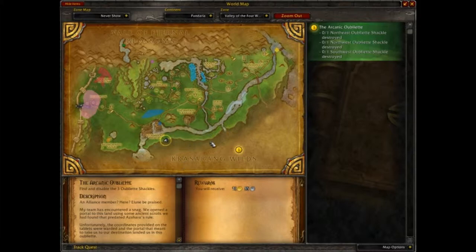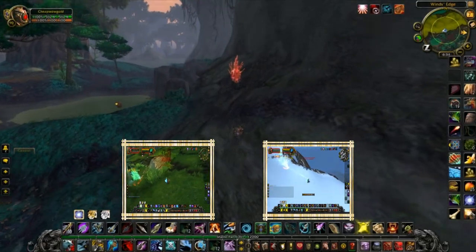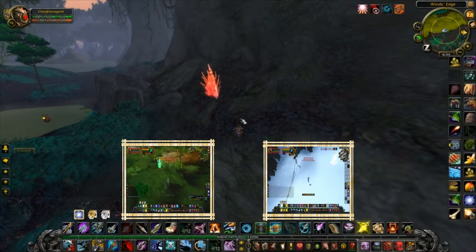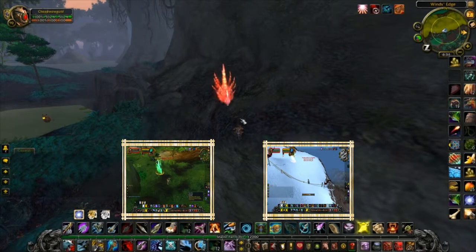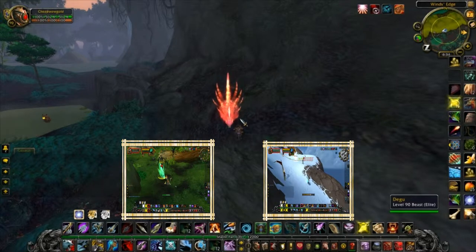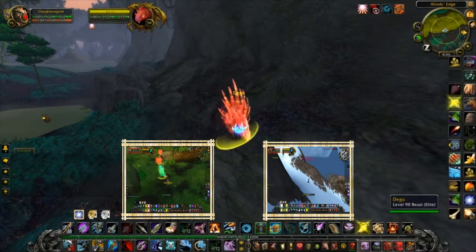Today we're going to get Daegu. Daegu is another one of the three spirit porcupines. He is the red spirit porcupine and I thought the harder of the three. He has the buff Strong Will, which means you'll need to get him to 30% before you can tame him. And he is also considered exotic, so you will need to be a Beast Master to tame him.